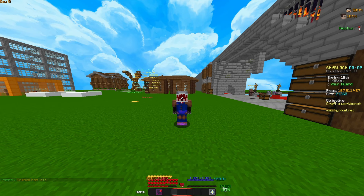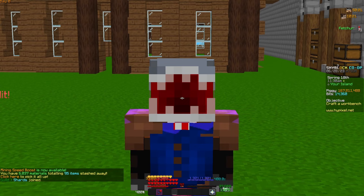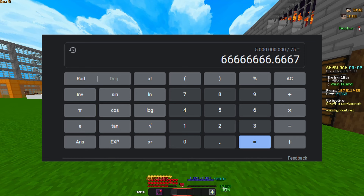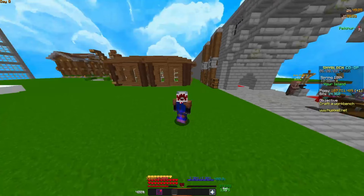Now if we look on the AH, the talisman is currently selling for 5 billion coins — granted this could go up or down depending on when you're doing this and how many have been sold on the market. 5 billion divided by the 75 hours it'll take you comes out to 66 million coins an hour. So pretty much the rift could potentially make you 66 million coins an hour.